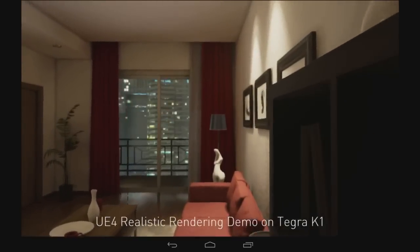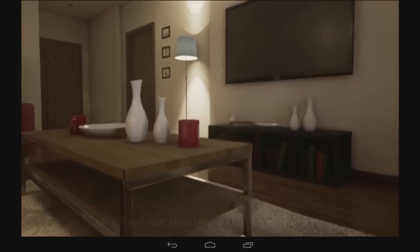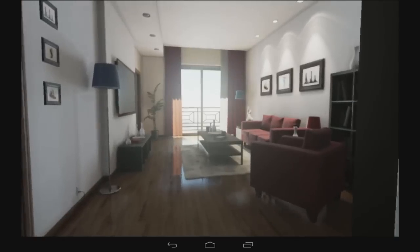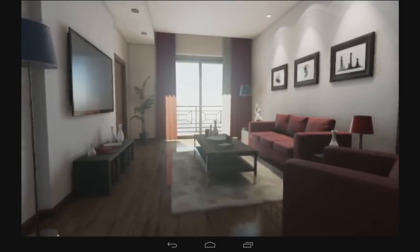One of the really important capabilities of the game engine is the ability to display very accurate recreations of real-life scenes. We put together the Realistic Rendering demo to show what a physically accurate scene looks like — with proper reflections, proper lighting, and proper light fall-off — aimed at simulating reality exactly, as opposed to creating a fantastical sci-fi environment.